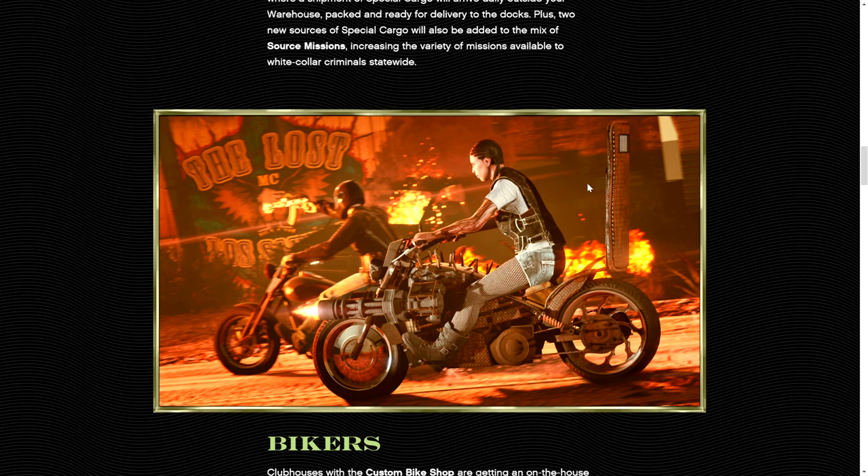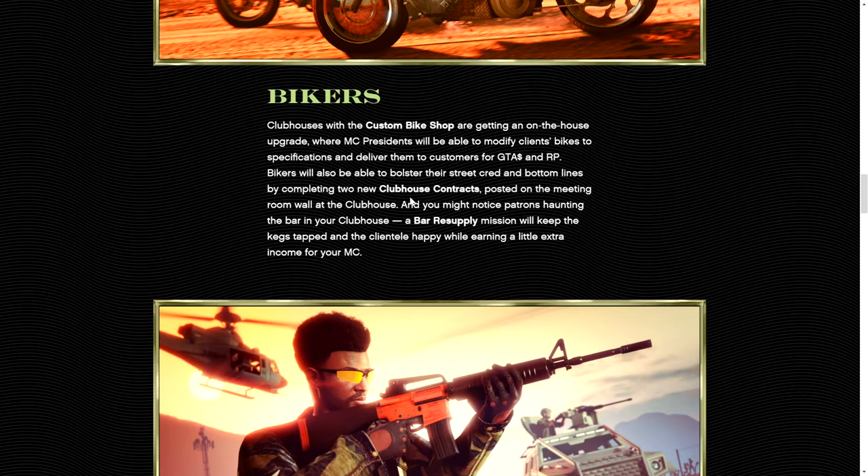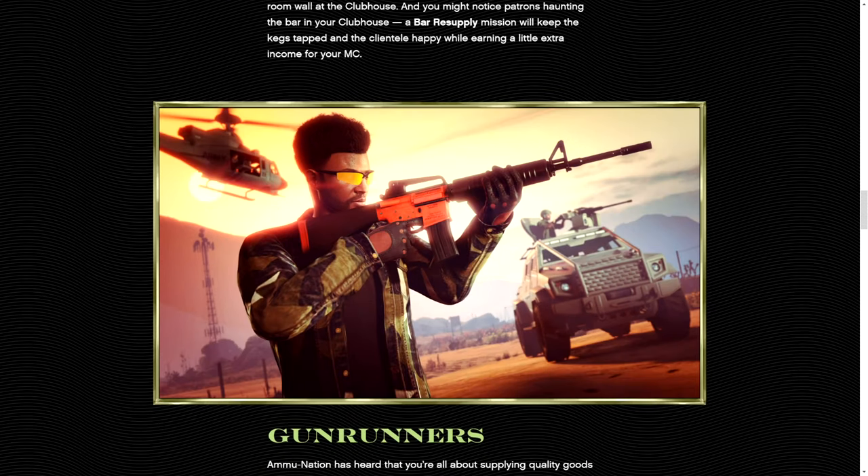That is awesome — great news that they're improving the old businesses. I've been saying for years that they need to improve those old businesses and make them better. Clubhouses with the custom bike shop are getting an on-the-house upgrade where MC presidents will be able to modify clients' bikes. They're also adding new clubhouse contracts posted on the meeting room wall. And you might notice patrons haunting the bar in your clubhouse — a bar resupply mission will keep the clientele happy, kind of like the moonshine business in Red Dead.